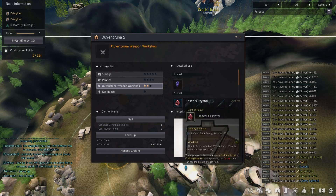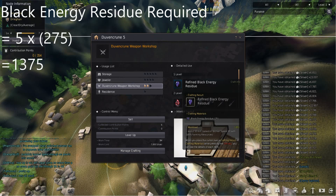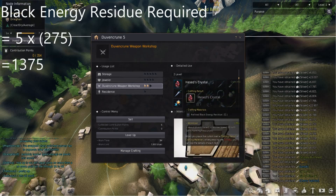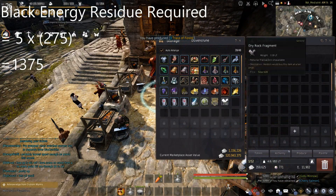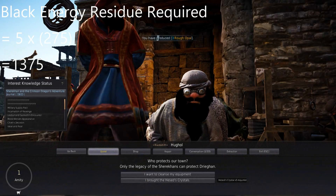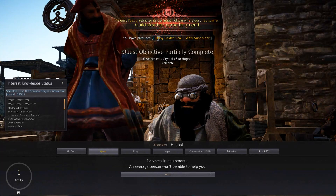Once you have that unlocked, you need to make sure you have at least 1375 black energy residue. This is because you will need 5 Hesed crystals, and each of these Hesed crystals requires 11 refined black energy residue, and each refined black energy residue costs 25 black energy residue to make. So basically, to make 1 Hesed crystal you require around 275 black energy residue, and multiplied by 5 that's 1375 — the total black energy residue required to craft the 5 Hesed crystals.